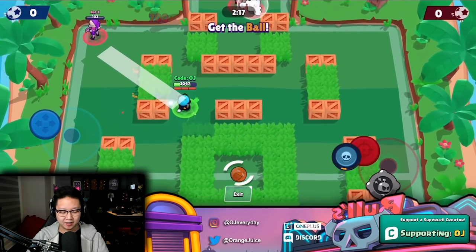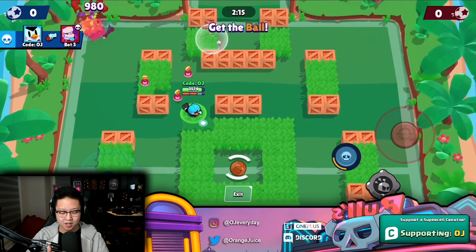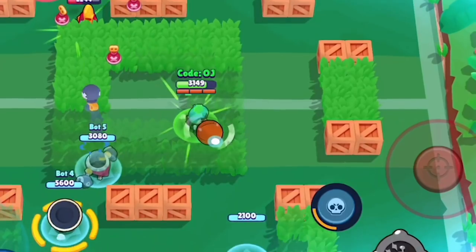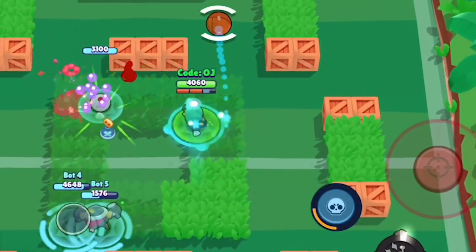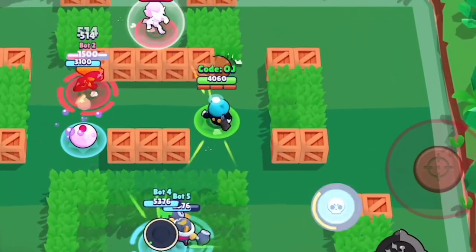That just wrecked that Emz. The next one that spawns is not going to be buffed up. You can't cast the gadgets if you have the ball. Buffing it heals it to full health — I was not expecting that.